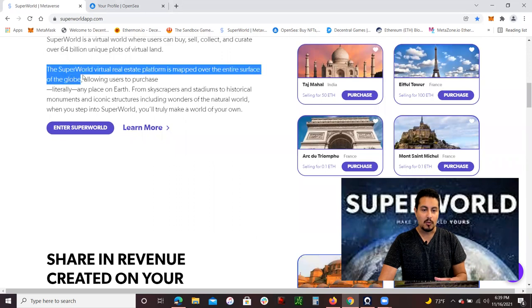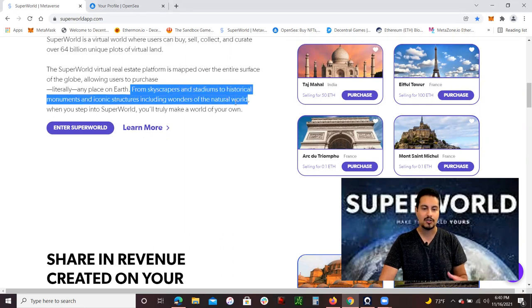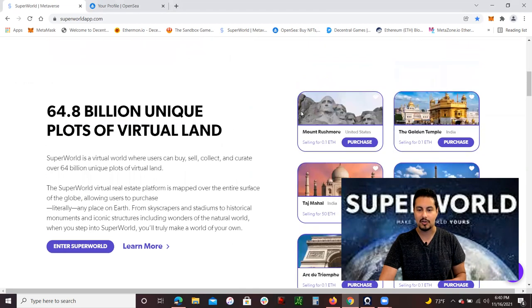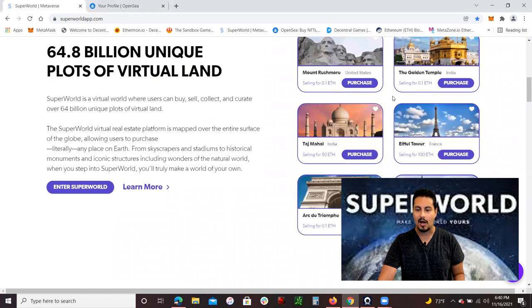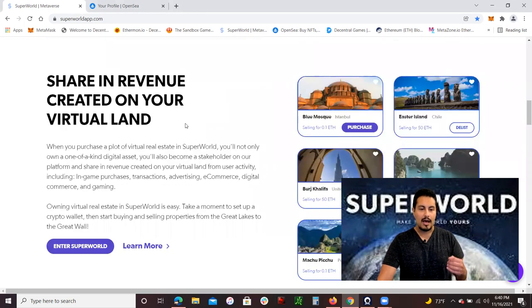The SuperWorld virtual real estate platform is mapped over the entire surface of the globe, allowing users to purchase literally any place on earth — from skyscrapers, stadiums, to historical monuments and iconic structures, including wonders of the world. They show examples of stuff you're able to purchase, like the Eiffel Tower, the Taj Mahal, Mount Rushmore, et cetera.